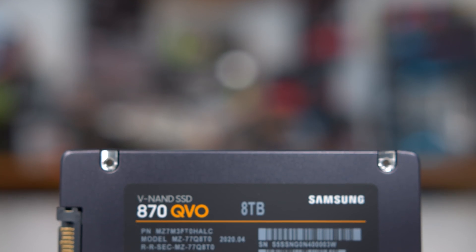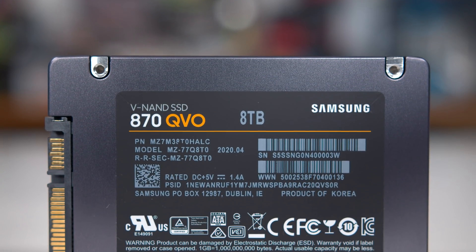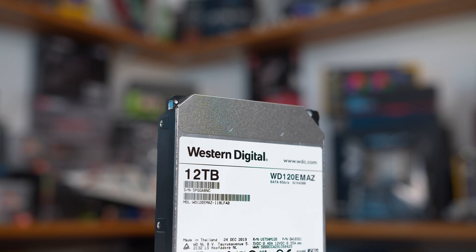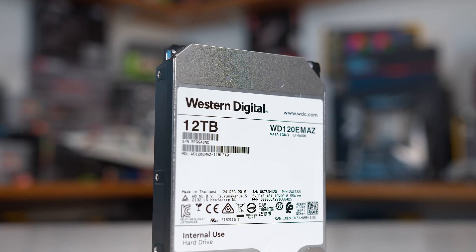Our SATA drive is the Samsung 870 QVO 8TB, a great choice for high storage capacity, and finally we have the WD 120EMAZ 12TB drive as our hard drive contender. Some comments on the last video asked why I didn't test with a 7200 RPM hard drive — it comes down to the fact that the 7200 RPM drive I had on hand turned out to be dead on arrival, so I used an archive drive instead. Maybe I'll look into hard drive performance for game loading more in-depth in a future video.